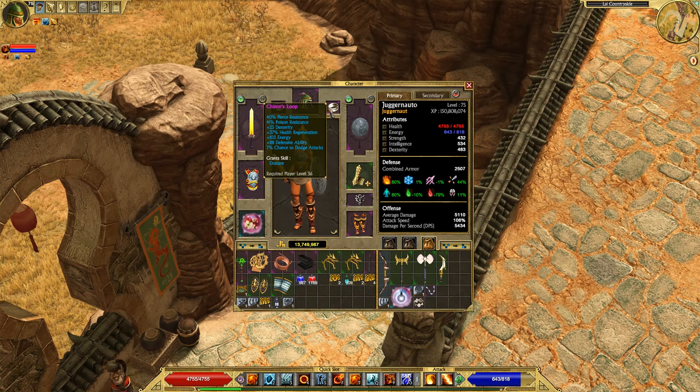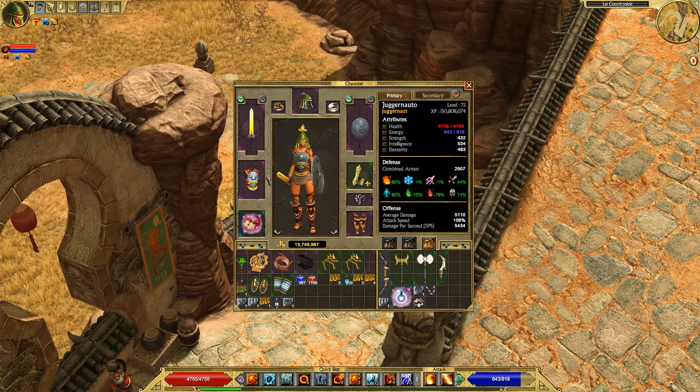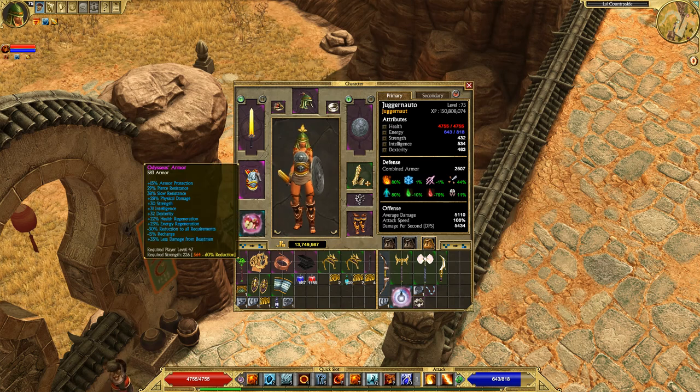This ring I'm mainly using for the pierce and poison resistance it provides, plus a few extra survivability aspects — my poison resistance is quite low. This shield I'm mostly using for the vitality damage resistance, although pierce and poison resist are also nice. The shield also comes with 15% less damage from ghosts and demons, which is a decent suffix. Odysseus's Armor I'm using mostly for the recharge reduction and the plus 28% physical damage boost.